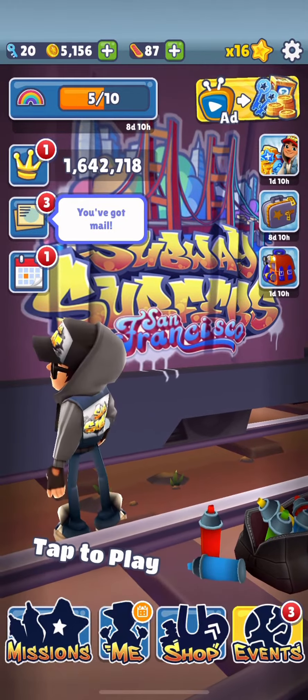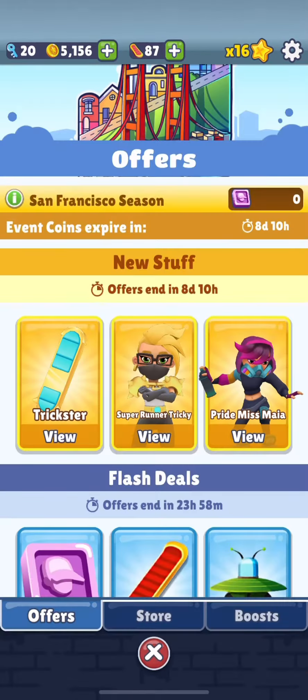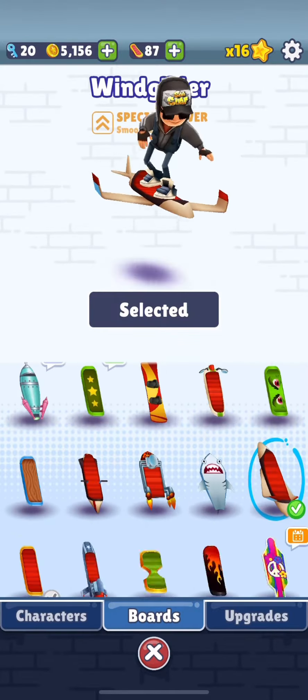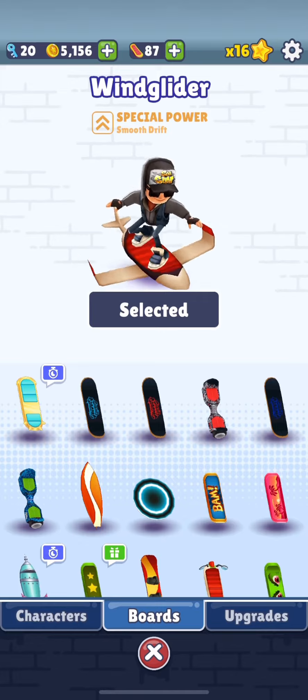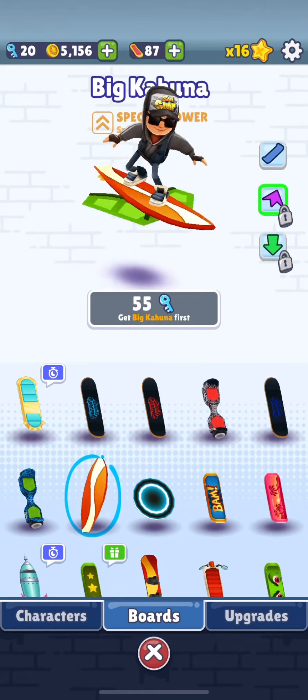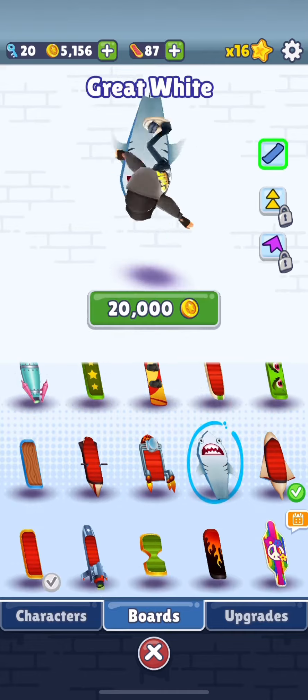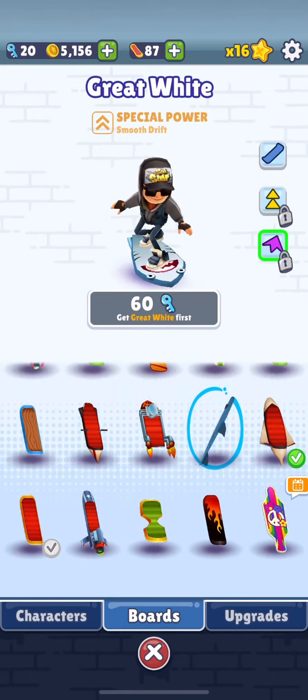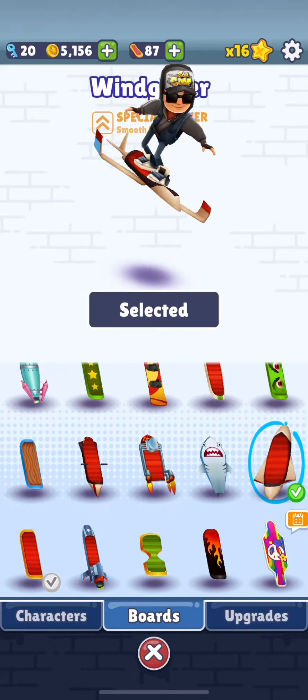The first thing you want to do is go ahead and click me, and once you've clicked me you will see Boards. Go to Boards and make sure you buy a board with the special power called Smooth Drift. This is the Big Kahuna, the Great White, or the Wind Glider. I personally use the Wind Glider — it was 360,000.